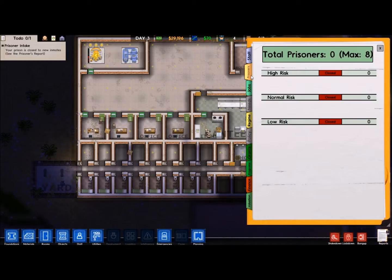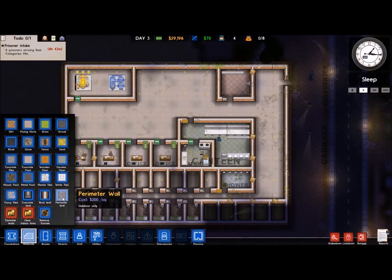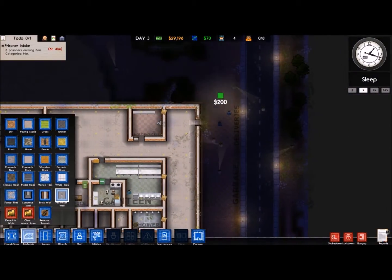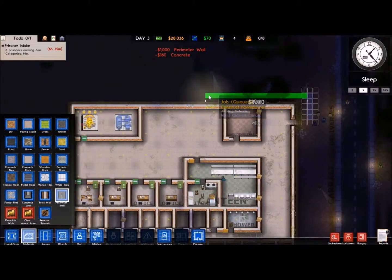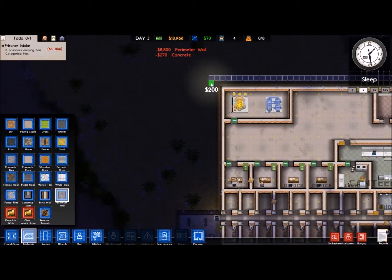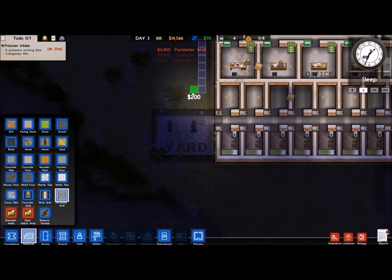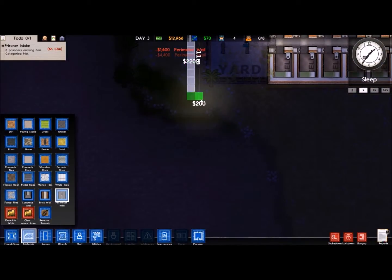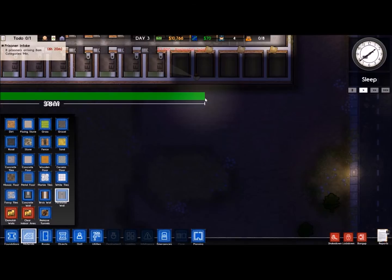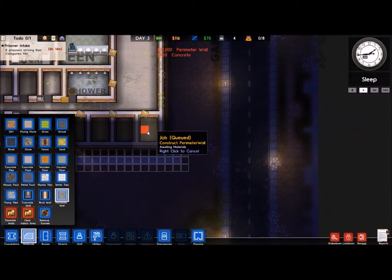We'll go into prisoners and we'll go for low risk. We've still got a little bit of stuff we've got to do — we've got to build a wall around the prison, which is actually very pricey. I do this because they will dig a hole out of their cell to get out, which is a pain. Because the more prisoners you lose, you get penalties for it, and the penalties suck. This is going to be expensive.